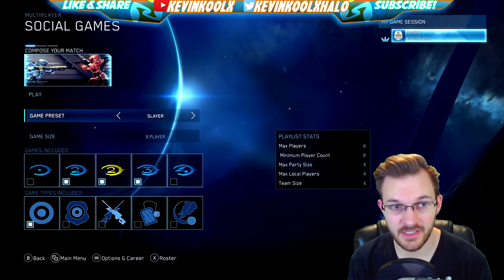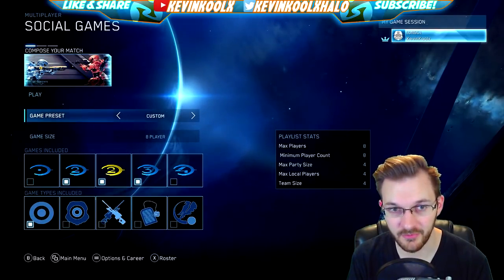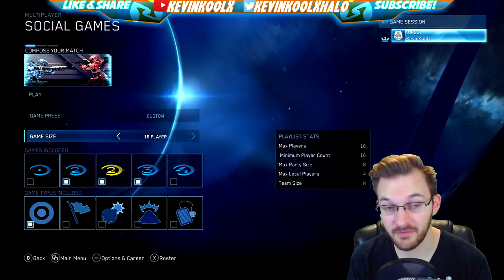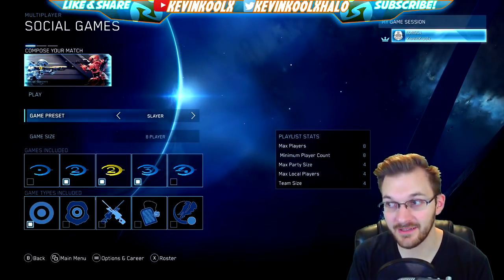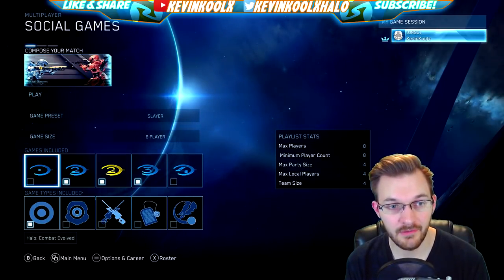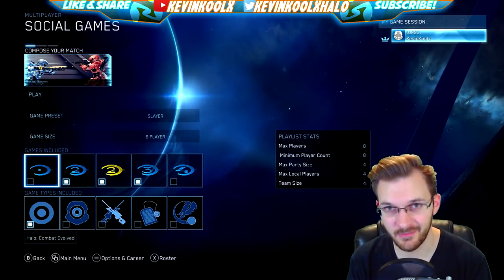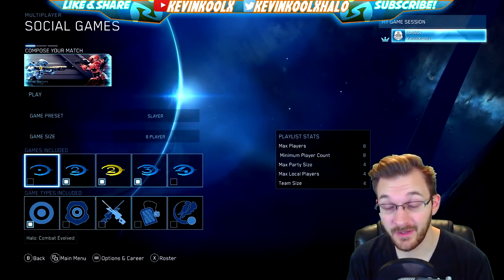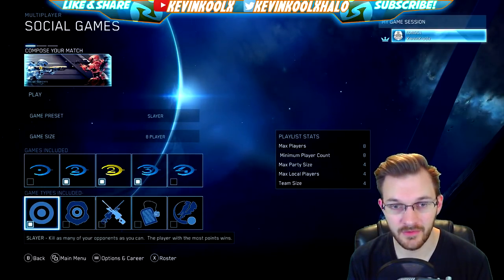If you jump into social games, the first menu lets you change your game mode and game size — either 4-player or 8-player, and also 16-player for Big Team Battle. For slayer, it defaults to 8v8. Right now I have Halo 2, Halo 2 Anniversary, and Halo 3 installed — I don't really like playing CE for 4v4s because the spawns are terrible, and I don't like Halo 4 because it feels too much like Call of Duty.